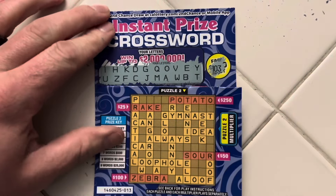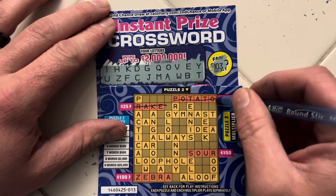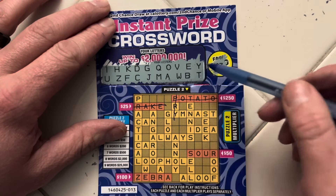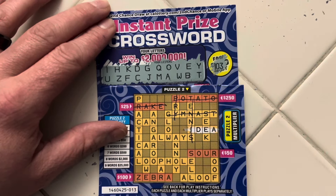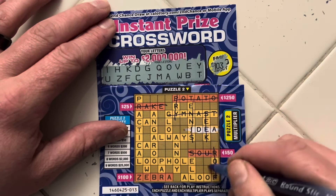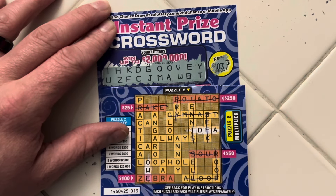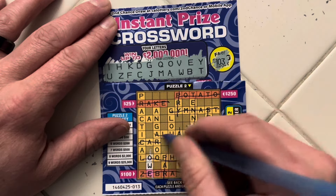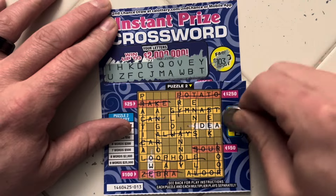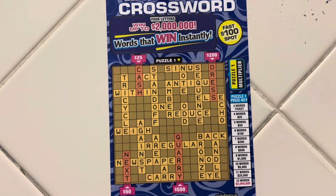But we're going to check out Puzzle 2 just because. No R, no P. G, Y, M. No N. I, D, E, A — we do have Idea. Seek — no S. No R, no S. No L. O, O, W, E — we do have O. No R, no L. Multiplier down here was a 50X. Yeah, definitely nothing in the bottom puzzle. Pretty sure it is just the ticket win up here.